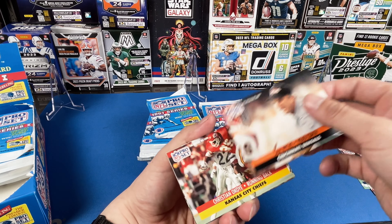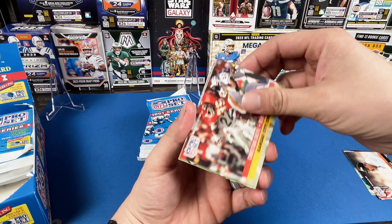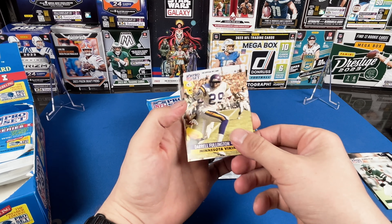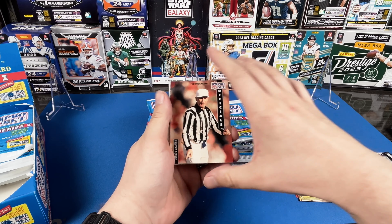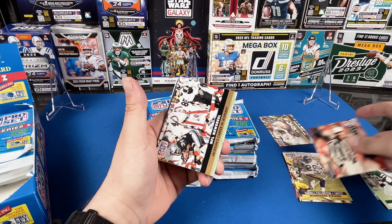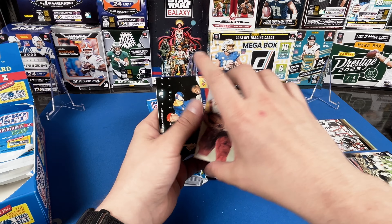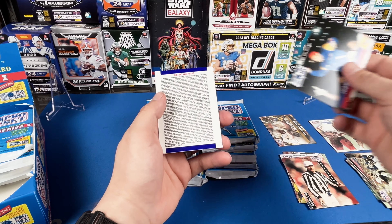This is gonna be a fun product to see what it was like in 1991 - I was barely alive at that point. Look how cool these old wax packs are, so interesting. We're gonna pull out the first two rows and see if we can pull a Belichick, but at least let's see if we can hit some cool hall of famers. Put this off to the side and let's get going, searching for Belichick.